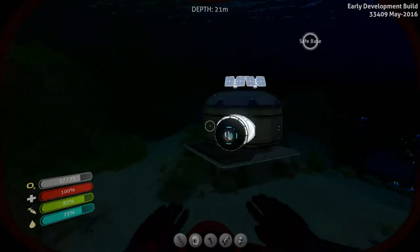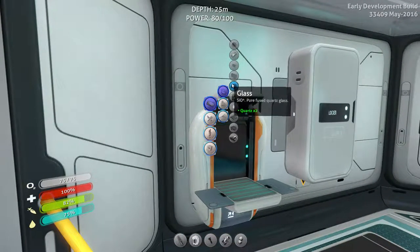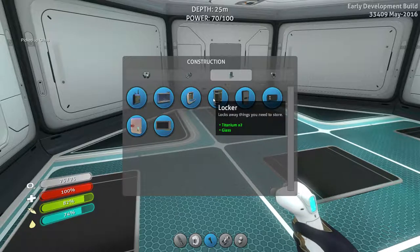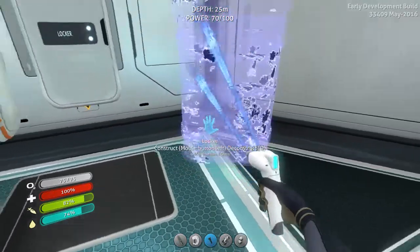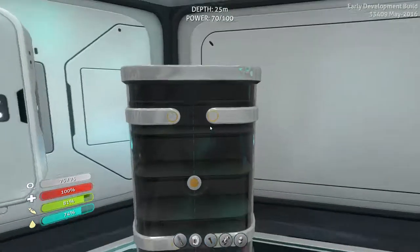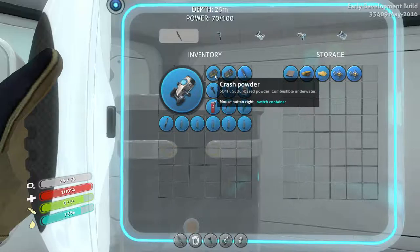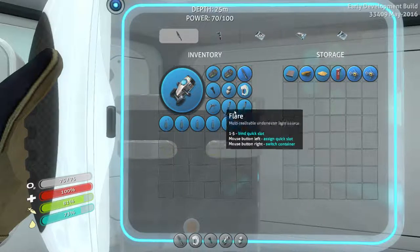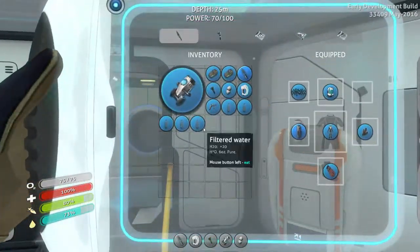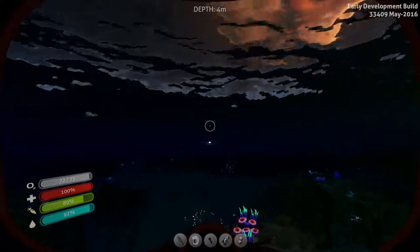Then, repairing the Aurora. The locker holds a lot more stuff than the wall cabinet — wall locker, sorry. I don't need these on hand. There we go. Off we go. First, find the Aurora. That should be simple.